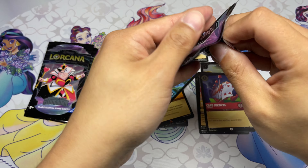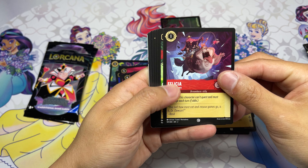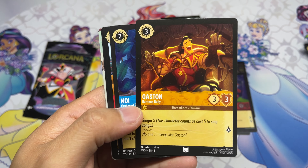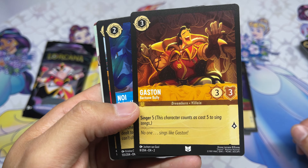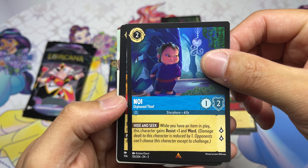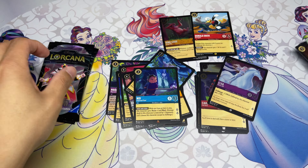Kind of an underwhelming bust so far, though the super rare foil is definitely a hit. See if we can close out strong. Felicia, Queen of Hearts, James, Eudora, Croquet Mallet, Beast, Donald Duck, Merlin, and Gaston. This is the one I was talking about — not crazy, just a 3/3 for three, quests for one, but Singer 5 is just an extra way to play those five-cost songs, probably still paired with Steel. First rare Noi — not too excited about this one, we'll see.